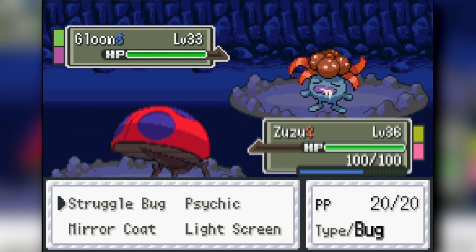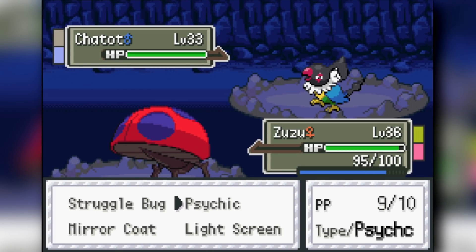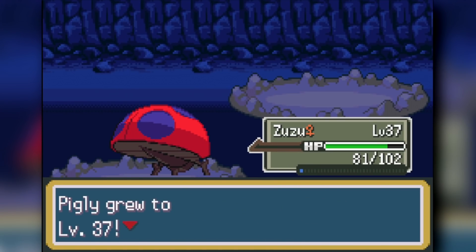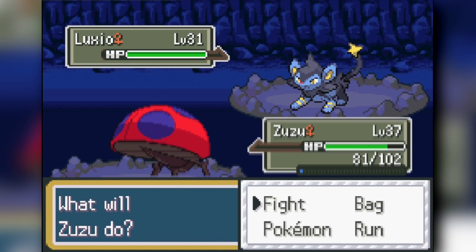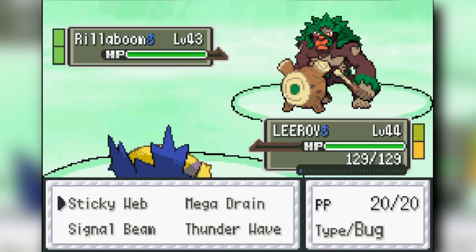We go through the Rock Tunnel — nothing significant there for us — and head into Celadon City to face off against the fourth gym leader, Erika.